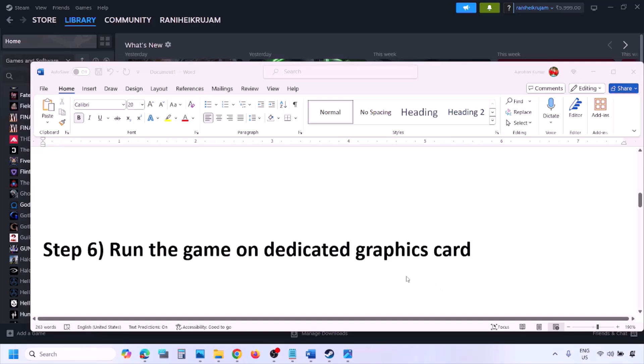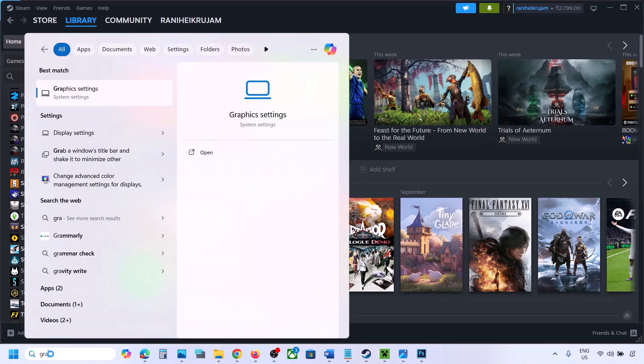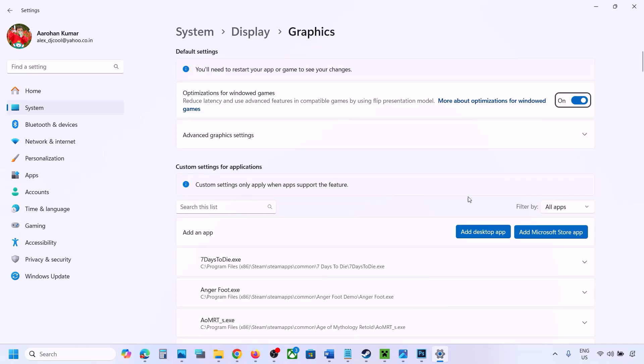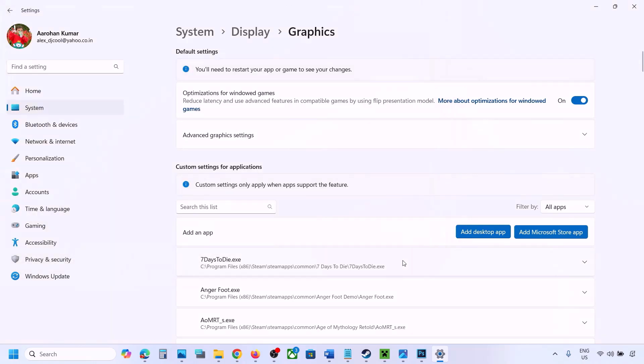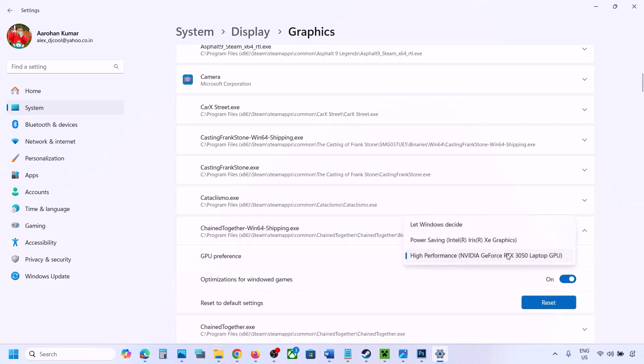The next step is to run the game on the dedicated graphics card. Type Graphics Settings in the Windows search box, click Add Desktop App, navigate to the game installation folder, select the game exe file, find it in the list, click the down arrow, select High Performance, then select your graphics card. Launch the game and check.